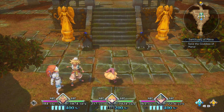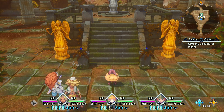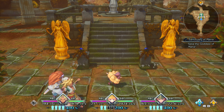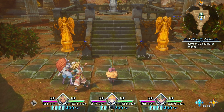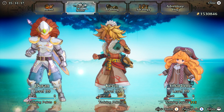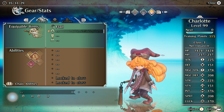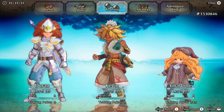So you're level 38 and ready to change classes, but you don't know which one to take. You thought it was easy going down the dark path, but now you've got two more choices. This is the dark-light path — the Necromancer — Class 3, the light version of the dark path.